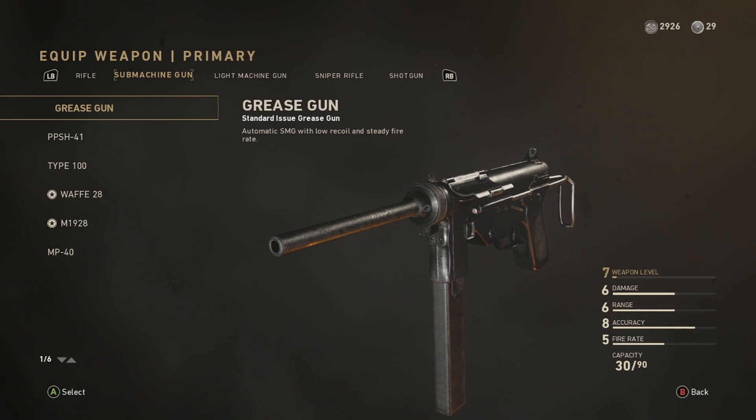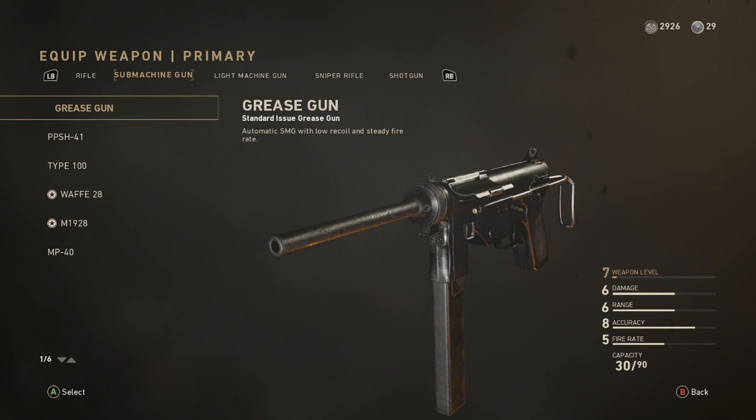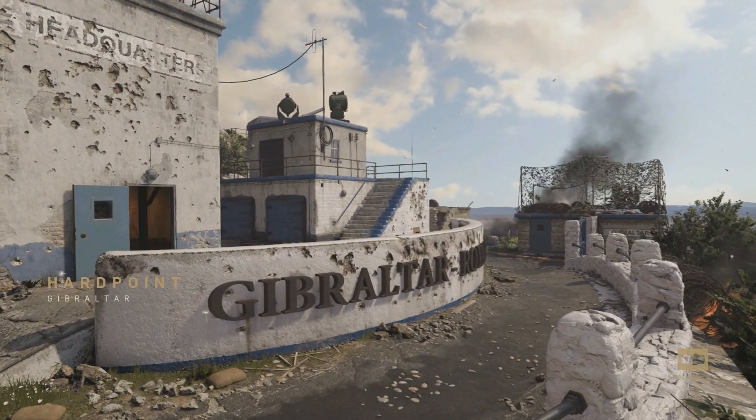Hey guys, welcome back to the channel. Today we are doing a video on the Grease Gun. It's probably one of the most used weapons and was very popular in the beta. I haven't used it yet so let's check it out. It's like medium damage, medium range — an all-round balanced weapon — but for an SMG it does have quite a low fire rate.